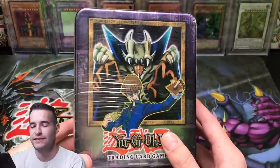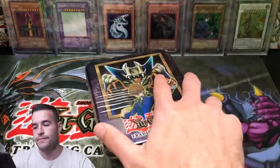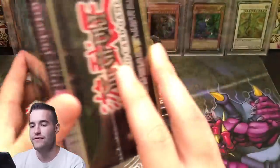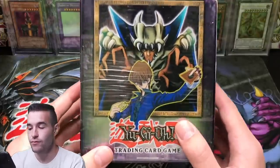I told you guys I'd open this at 19,000 subscribers, but I've changed my mind a little bit. We're going to open this one up now, and we're going to open up the Blue Eyes tin at 19,000. We're going to save the more valuable tin for the 19k, and just go ahead and open up this 2002 tin right now.